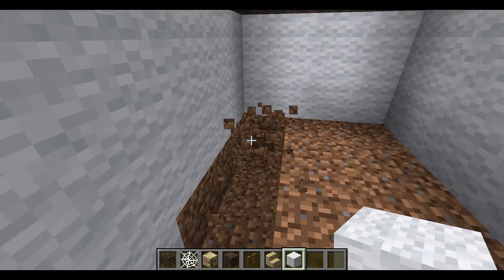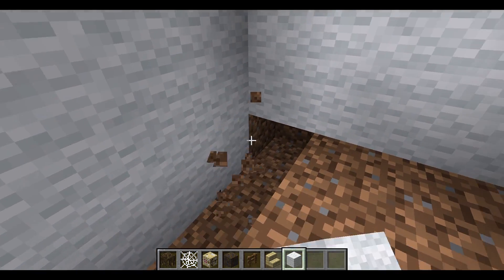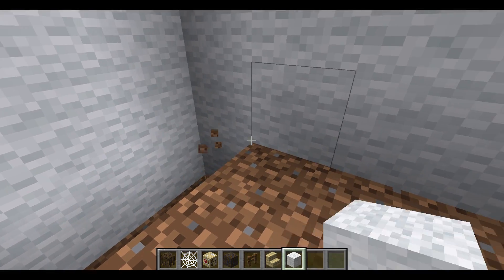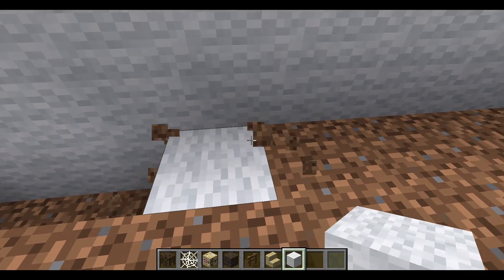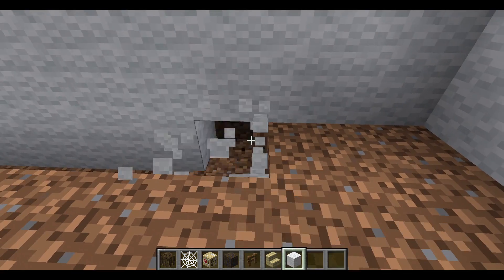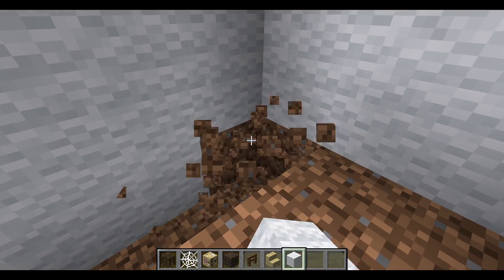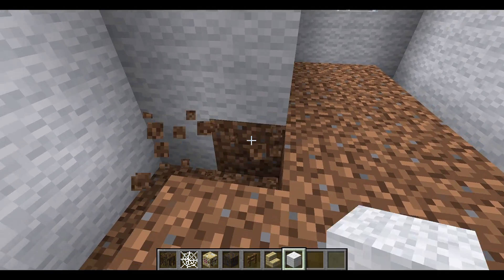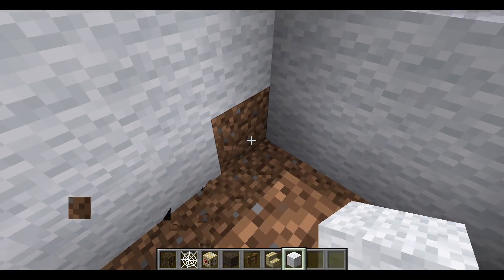Some of these builds you can easily kill yourself in — for example the one before, we did magma and you could just die by not shifting on it. And this one, you can die by just stepping into it. So there we go.